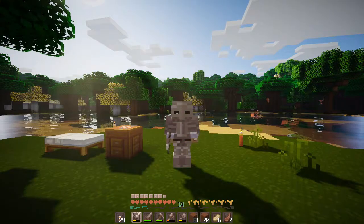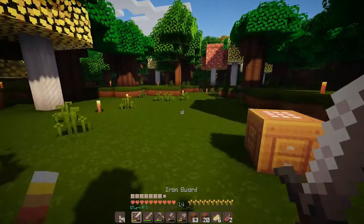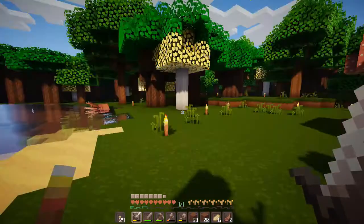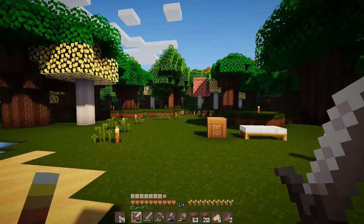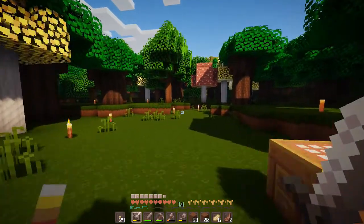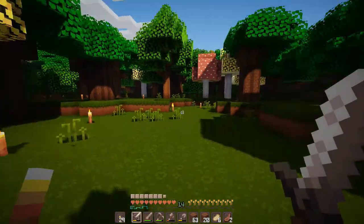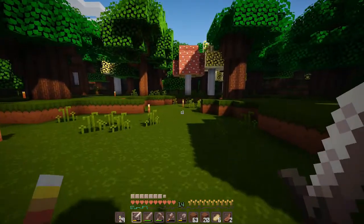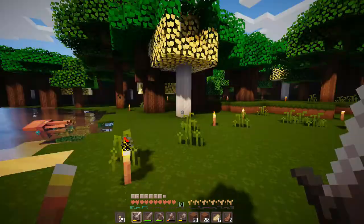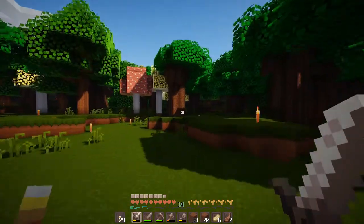Alrighty guys, so in today's episode — well, first of all, between episodes I did clear out a little area here near the pond. This is where I really want to build the house. I had an idea of building a really cool fairy house, kind of like I wanted to make my own tree stump and then have the fairy house on top of it. So I really want to get started with that today, maybe even finish it. And another thing I wanted to do is make a farm.